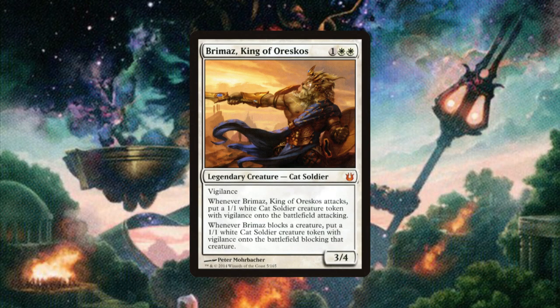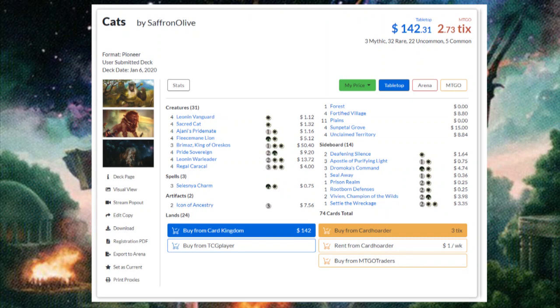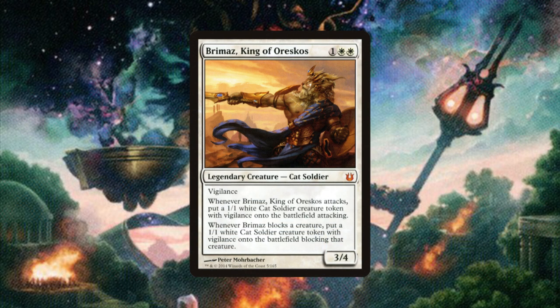Brimaz, King of Oreskos, is a three-mana 3/4 Cat Soldier with Vigilance. Whenever Brimaz attacks, he creates a 1/1 Cat token with Vigilance that attacks alongside him, and whenever he blocks, he makes a 1/1 Cat token which blocks along with him. Although Brimaz isn't quite powerful enough to be viable in Modern, he is the centrepiece of the Pioneer Cat Tribal deck — a fun little deck famously piloted by MTG YouTuber Saffron Olive in his Against the Odds series to great success. This shows that in a format with a smaller card pool, Born of the Gods can stand out just a little bit more.